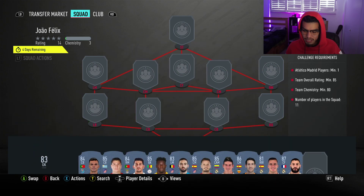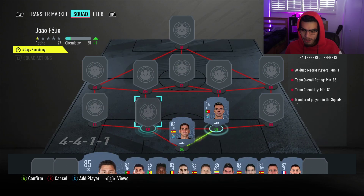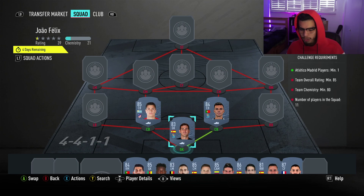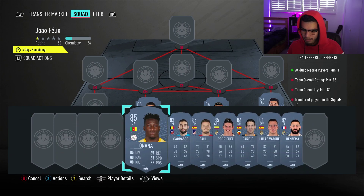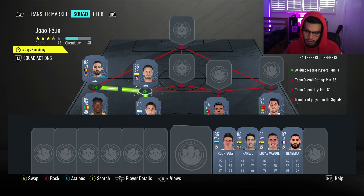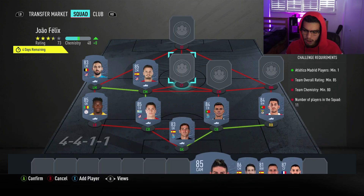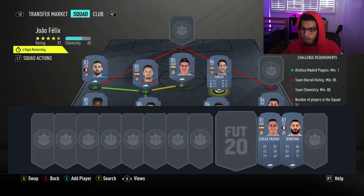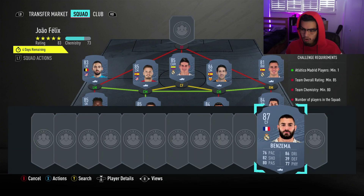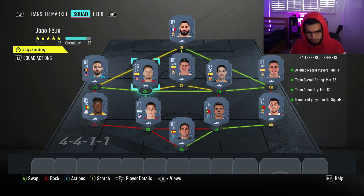We start off with Casillas, Pepe, and Jimenez — three Atletico Madrid players, though you only need one. They're high-rated so they shouldn't spike in price. On the right we have Pizzi, on the left Onana, and Carrasco at left midfield for the strong link to Saul. In midfield, James and Parejo, with Lucas Vasquez at right midfield for a strong link. At the striker spot, we go for Karim Benzema.